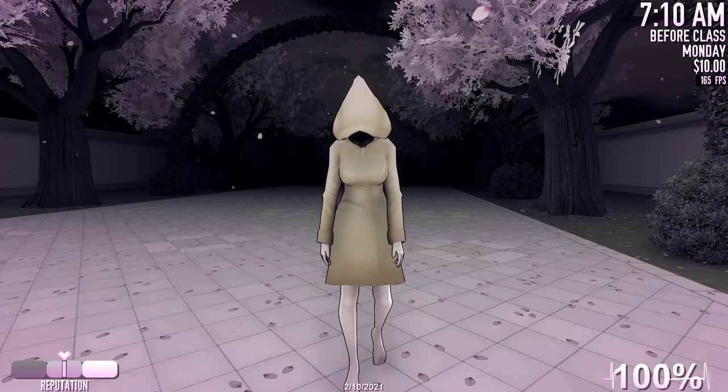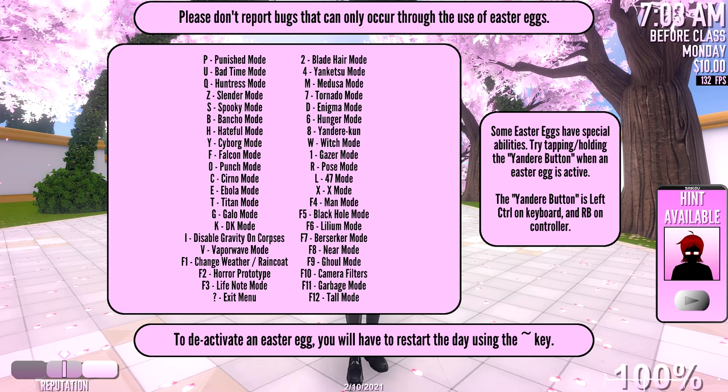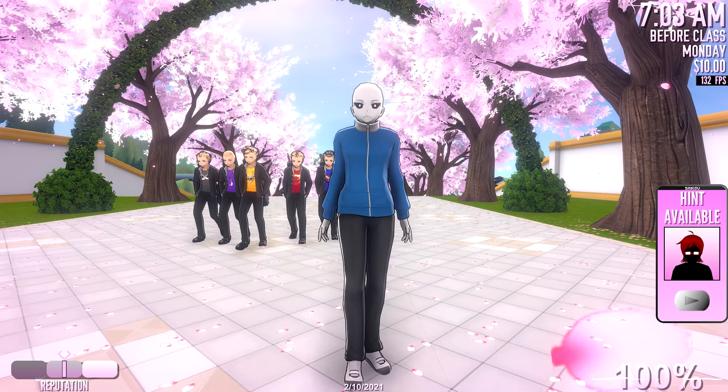So this is Six from Little Nightmares. Rather fittingly, to activate this easter egg in the debug menu, you have to press the number 6 on your keyboard. Finally, if you select bad time mode, you will become this.